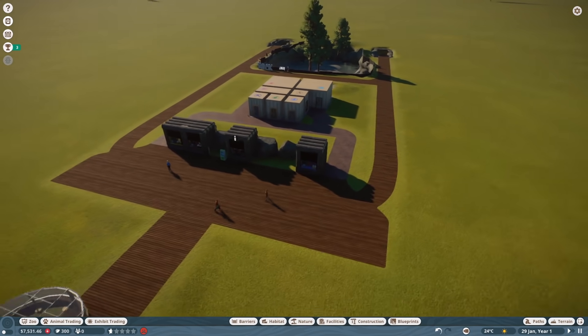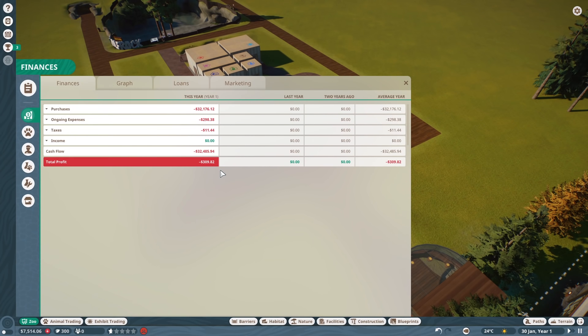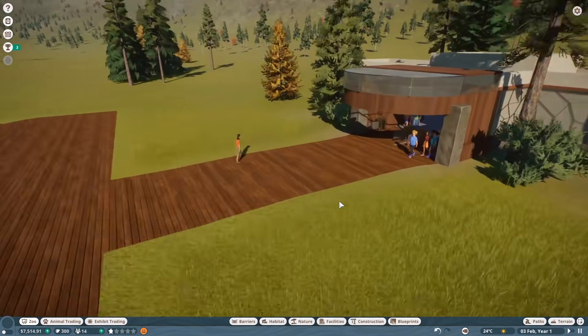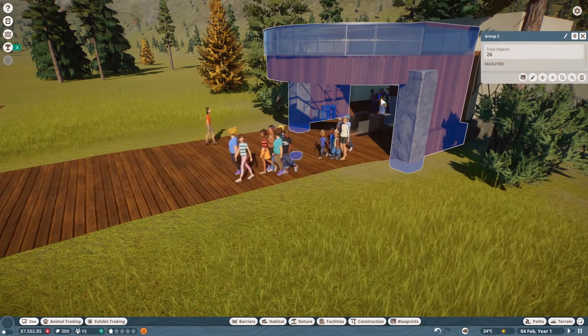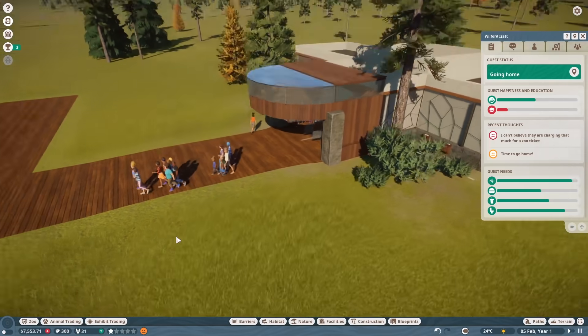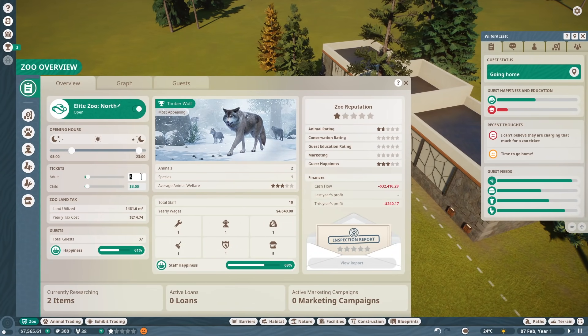Now comes the real work. We're losing money fast. Hey, people are coming through - those are tickets being paid for. Zoo tickets are overpriced - give me a break. They don't appreciate my zoo pricing. If they're all complaining, I must be doing something wrong. Let's drop it to five. Feel bad for the people who came in first. Inspector arriving in 23 months - we've got time. People are flowing through. Looks like we have 74 guests right now.